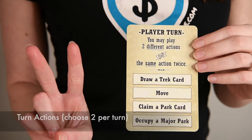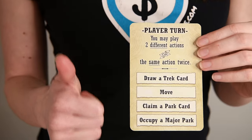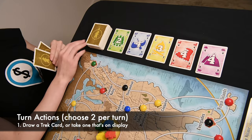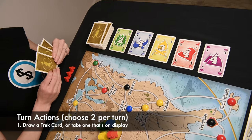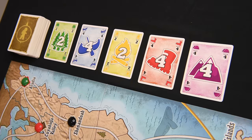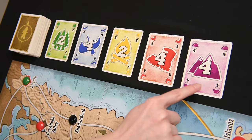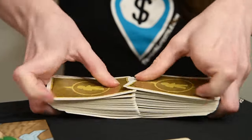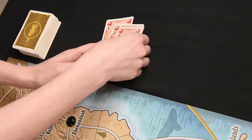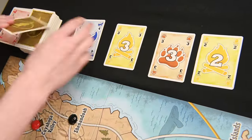Each turn you can take any two actions, and it's okay to take the same action twice. Here are your four options. One, you can gather resources by drawing a random Trek card, or taking one that's on display and replacing it with a new one from the deck. There should always be five Trek cards on display for everyone, and you can replenish an empty deck by shuffling the discard pile. If four of the five Trek cards on display ever share the same symbol, discard and replace all five immediately.